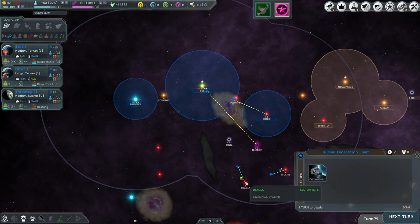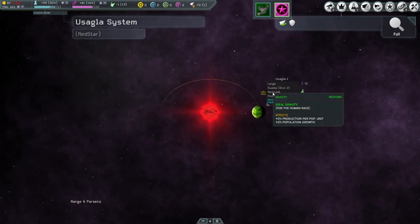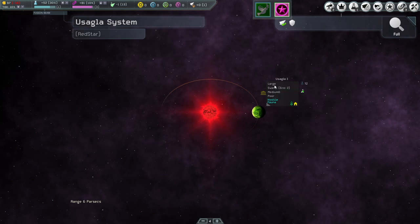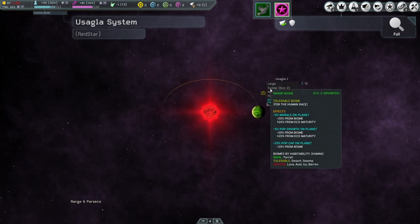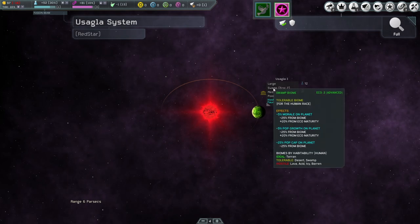I'm going to have to put a regular outpost here on the planet. Let me consider colonizing it — it's a medium G world, which is good. It's swamp, not so good. Eco 2 is very good, large is very good, but poor production is a huge negative modifier. Looking at the modifiers: 25% reduction from biome, eco maturity bringing it back to basically negative 5, negative 5 for pop growth, and population cap reduced from biome by 25.